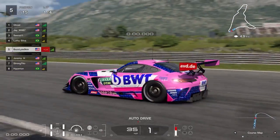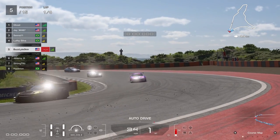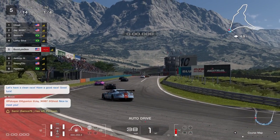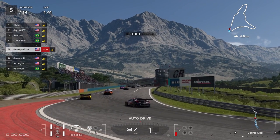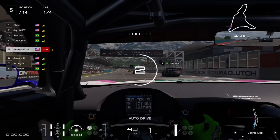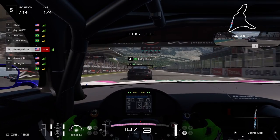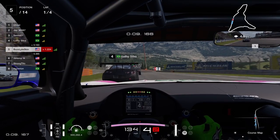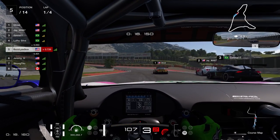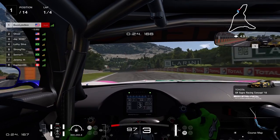Here we go for our second race — our 1:40.4 puts us P5 on the grid. This race is really, really interesting. The two Brazilians in front of us were feisty, to say the least. On the gas, great start. Already gaining on Luffy Silva here — going to have a look down the inside of turn 1, but he's going to close that off. Let's see down the inside of turn 2, hard on the brakes — big contact, almost into the barrier. A lot of contact coming through, but somehow we pop out in P1 just like that.